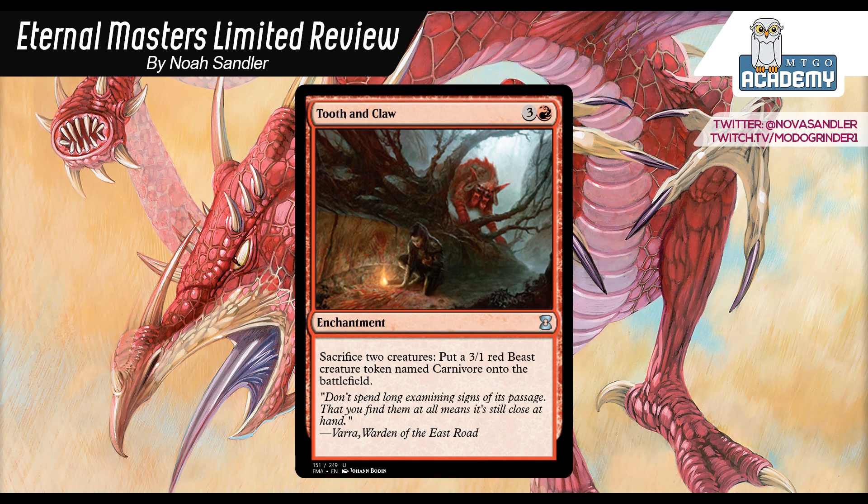Tooth and Claw: 3 and a red enchantment. Sacrifice two creatures, put a 3-1 red beast creature token onto the battlefield. This is a card I have never played — it looks like it could be decent. There are two spots you could play it. One is the Red-White Tokens deck, where the creatures you're sacrificing are just 1-1s, and what you can do is make a bunch of tokens — it kind of works like Orcish Oriflamme in that sense, where you attack with creatures, your opponent blocks a few, and the ones they block you sacrifice to make a 3-1, so you keep your pressure on the board. The other spot is the Black-Red Aristocrats deck, where it's the obvious spot since it is a sacrifice outlet, and you can get an advantage and also use the extra beast token.